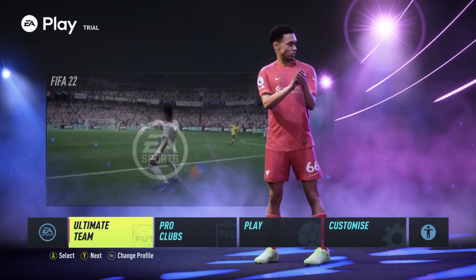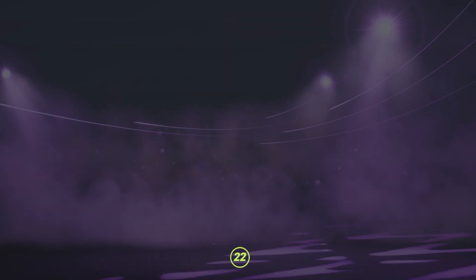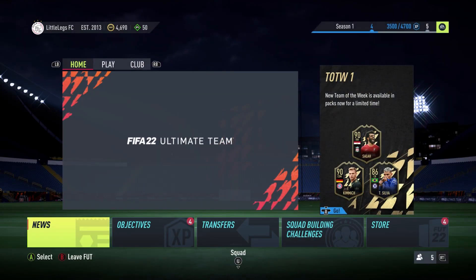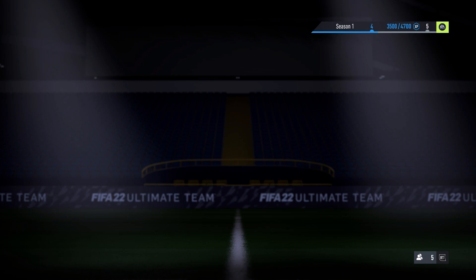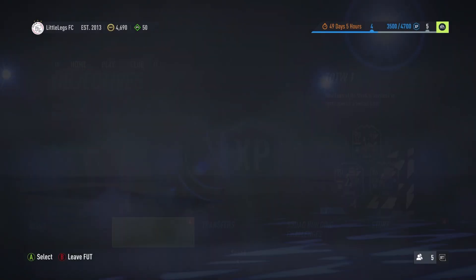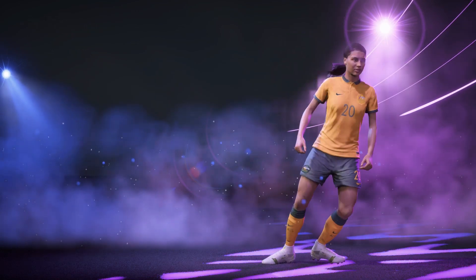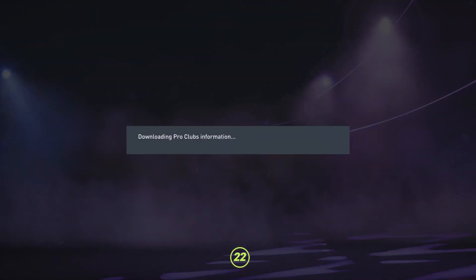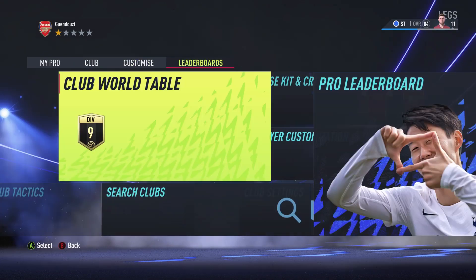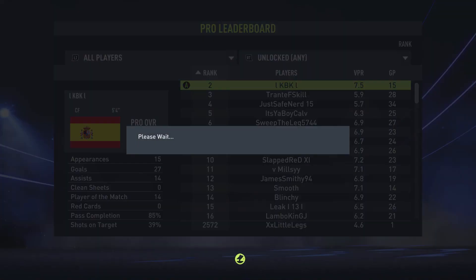If you remember the Ultimate Team name earlier, it wasn't Little Legs FC — but now this is Little Legs FC, which is my main account's Ultimate Team. I've used all 10 hours up on this account. I'll prove it — I've already got coins, I've got objectives, season progress rewards. I mainly play Pro Clubs, so I'll prove I've played over 10 hours. If I go across to Pro Clubs, you can see I've already played 29 games.